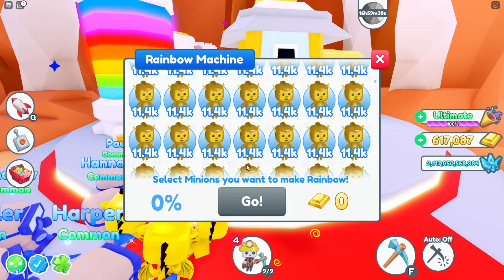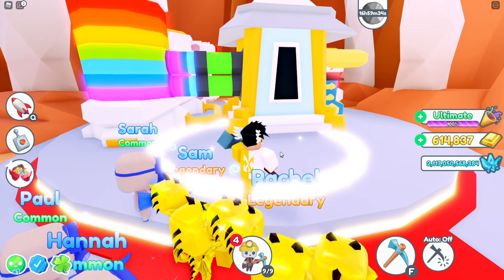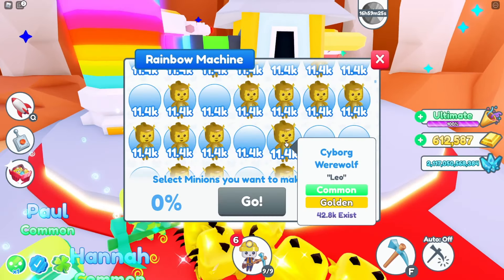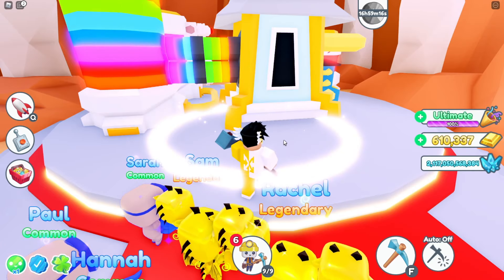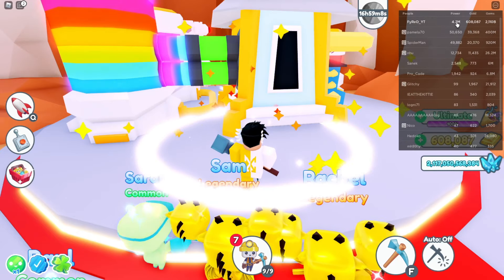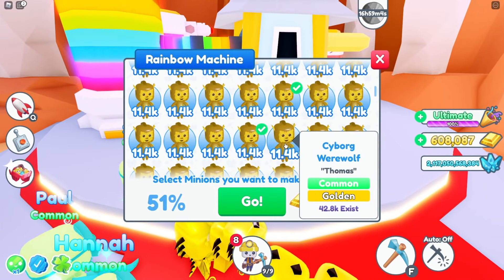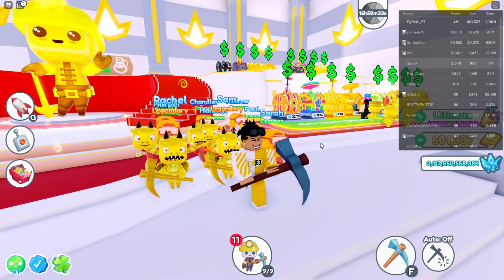I keep calling it egg opening, but it is actually a chest in this game — I'm just so used to saying egg opening from other simulators. The downside is I'm losing about half of my power each time I do this, because every conversion costs over 60,000 power and I only get back about 26,000 power. So it does make my power go down and lose spots on the leaderboard, but we're going to be opening tons more pets. We're now at 4 million power.